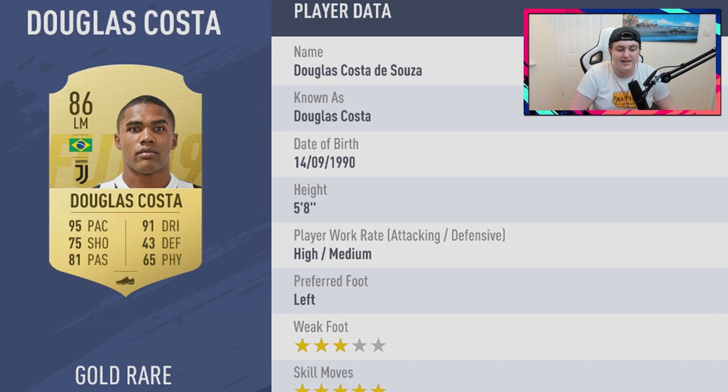One of the most sought-after cards I think will be Douglas Costa — five-star skills, 95 pace, 91 dribbling, 75 shooting, 81 passing. His weak foot and shooting let him down slightly, but as a winger you don't need the best shooting stats. With five-star skills people will weave in and out, crossing or passing to Ronaldo. He gets a strong link to Ronaldo which adds huge hype. I'm thinking around 100 to 150,000 coins, and I'd be very surprised if he's under 100k.